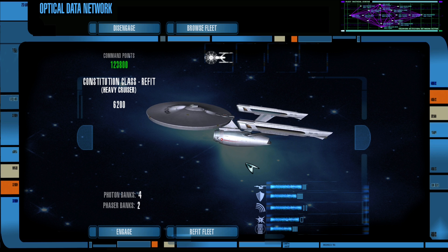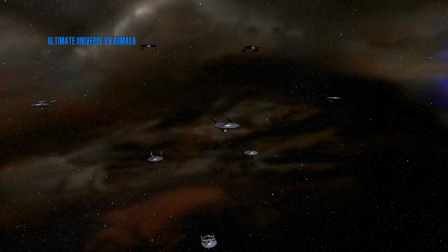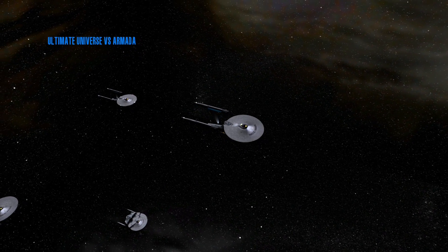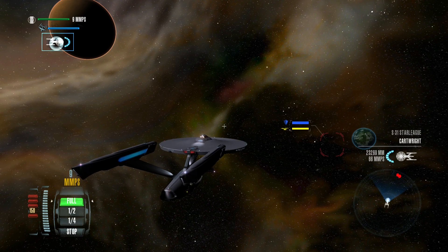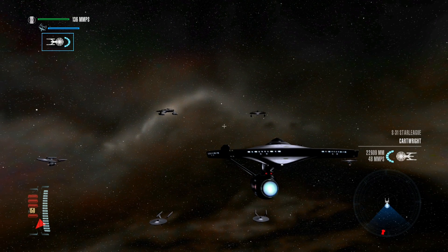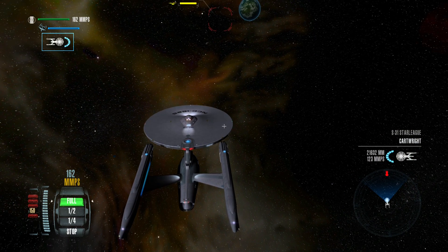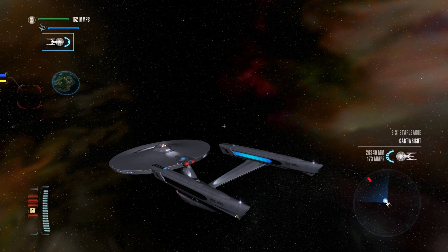We need to catch up with those Excelsiors and take them out. Now this is before there was a real peace treaty between the Federation and the Klingons. I don't believe that peace really came about until after the Enterprise-C was destroyed at the Battle of Narendra III against the Romulans. That's what really sparked the Klingons' push for peace, or at least got the Federation and Klingon Empire to talk to one another.